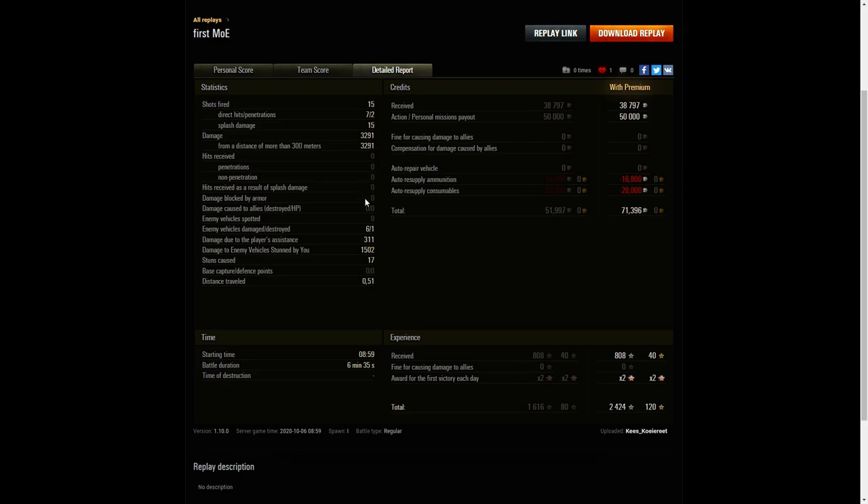3,291 hit points of damage, all done at more than 300 meters. He hit six enemies and killed one, narrowly missing out on a Confederate. He got 311 hit points of damage assistance plus 1,502 hit points of stun assist from 17 stuns. A little more stun assist might have earned him a first class or even an ace. On a premium account he earned 38,797 credits, got 50,000 credits from personal missions payout, and after ammunition, resupply and consumables took away 71,396 credits profit. He got 808 XP times two for the first victory, taking away 2,424 experience points altogether.